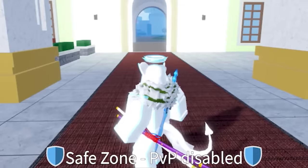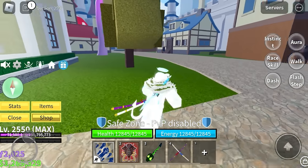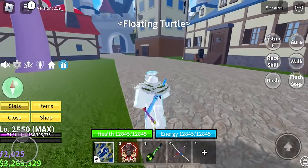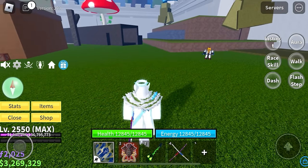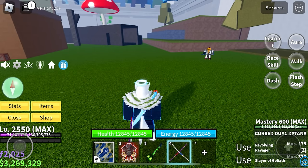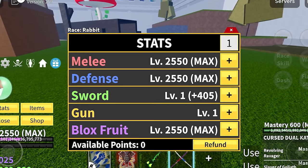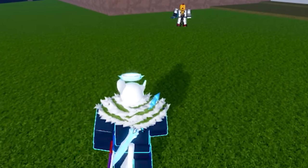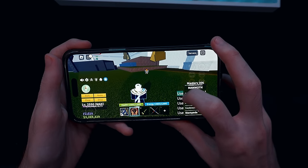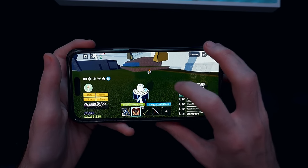Whoever joins this server gets a free magma fruit. Let's try fighting some NPCs over here real quick. Let's use that screen lock and see how it actually works in combat. Let's go ahead and turn on our aura — yeah, I still remember how to do that. Do I have the right stats? I don't have the right stats. Everything's supposed to be in Blox Fruits, so let's go ahead and do Blox Fruits fighting. Ancient cutter — I pressed use, it's not working. Hello, Blox Fruits?